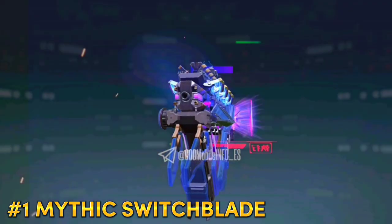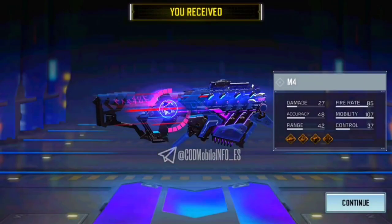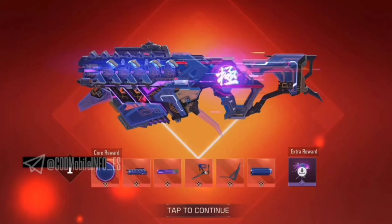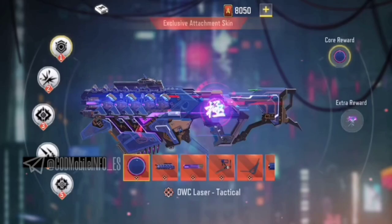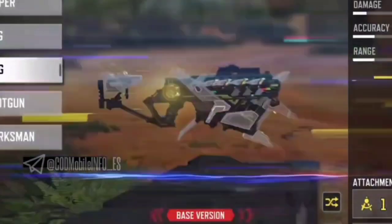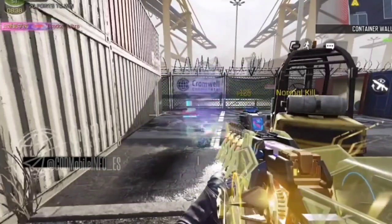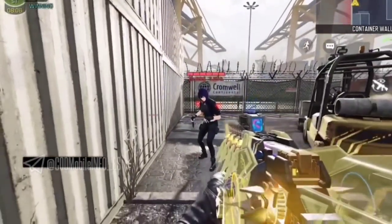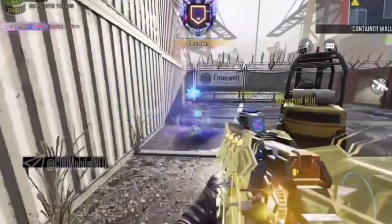At number 1 is the Switchblade Mythic skin. I know this video is about top legendaries of Season 7 and Switchblade is a mythic skin, but this is god-level and you should definitely go for it. This is the best mythic skin ever added in Call of Duty Mobile. It's an SMG, and SMGs are really good in COD Mobile. Everything about this weapon is top notch — reload animation, inspection, tracer bullets, reaction, iron sight, and voice lines. Every aspect is 5-star.